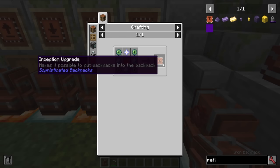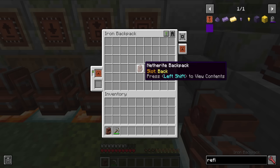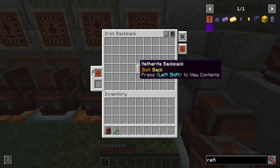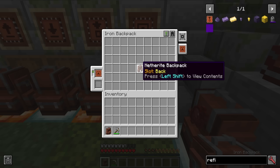Next we have one of the most dangerous ones — the Inception upgrade. This one is extremely pricey, requiring a nether star, eyes of ender, diamonds, and such around an upgrade base. Essentially, you can put backpacks in backpacks, but only one layer's worth — you can't put a backpack in this backpack and then that one in another. Without this upgrade, trying to put a backpack in here does nothing. With it installed, you can. Allowing it to go in further versions would probably corrupt your player data — so keep that in mind.